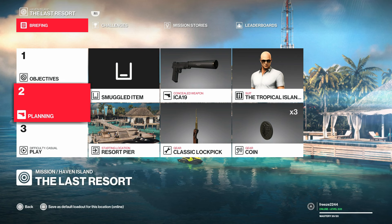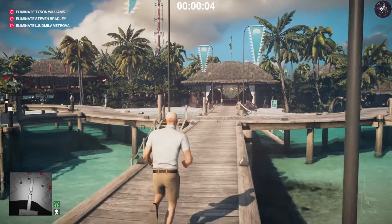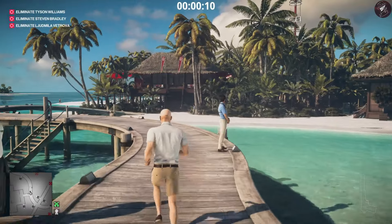We're going to start at the Resort Pier, but if you have a location closest to the villa I do recommend using that start location because it'll make things a hell of a lot faster — even though this is already super short. We're also going to put on casual mode to avoid any extra enforcers and cameras.